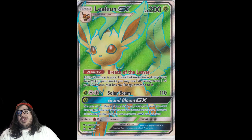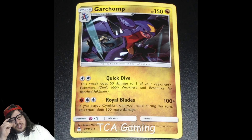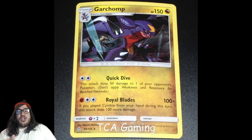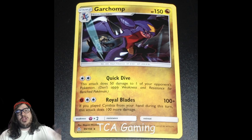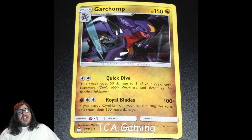Next up is Garchomp at number 6 with 27 votes. Garchomp has 150 HP and free retreat, which is fantastic. It has Quick Dive for 50 plus 20 to your opponent's Pokémon, and Royal Blades — this is where the card shines. Royal Blades does 100 damage, and if you played a Cynthia from your hand during this turn, this attack does 100 more damage, for 200 total. It needs a Fighting and a DCE. The 150 HP means Zoroark can't one-shot it.